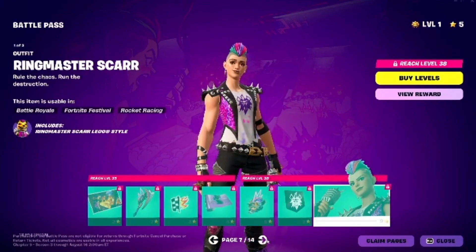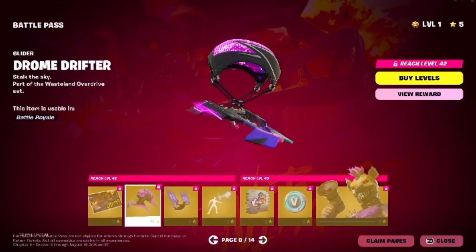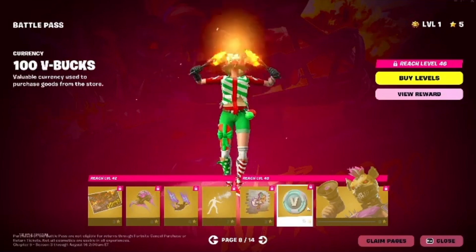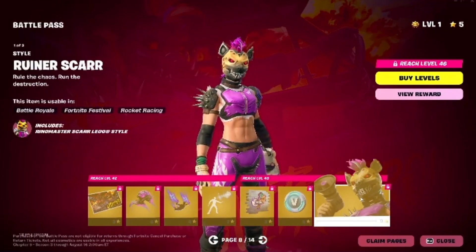Let's go to page number 8, which has this awesome glider. We also have some dances here, like some kind of emote. Some V-Bucks. And then this is the skin called Ruiner Scar.